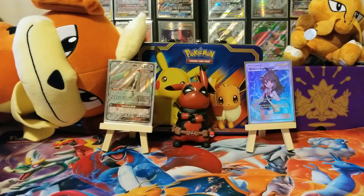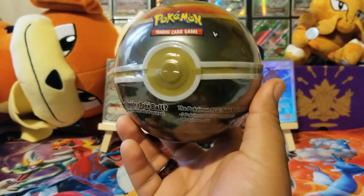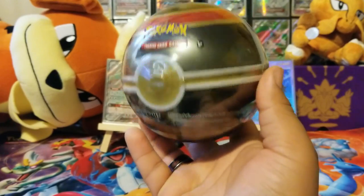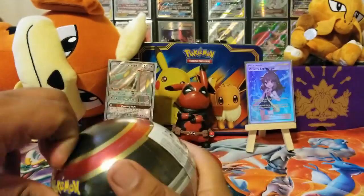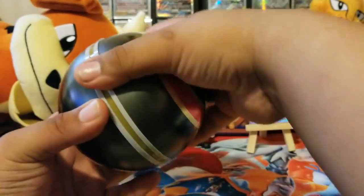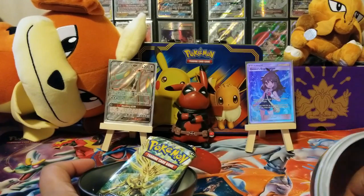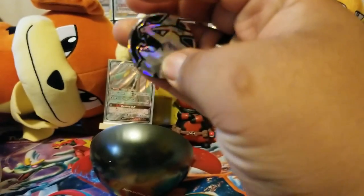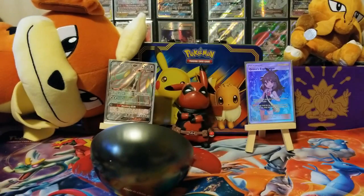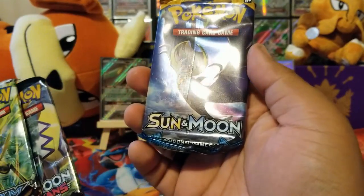Hey guys, Super Tunic here. Today we're going to open a luxury ball that has TCG packs in it — only three. We've got a Tyranitar coin and three packs: Steam Siege, Guardians Rising, and Sun and Moon Base Set.